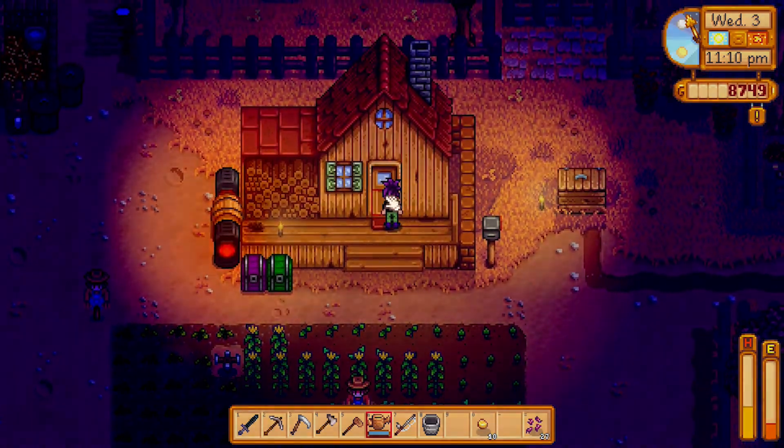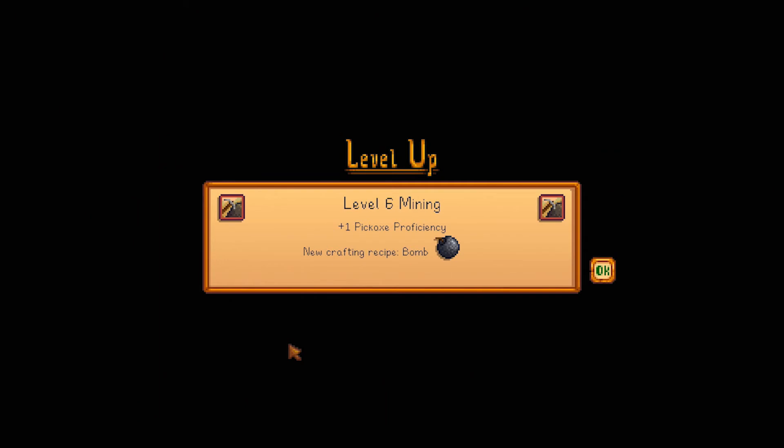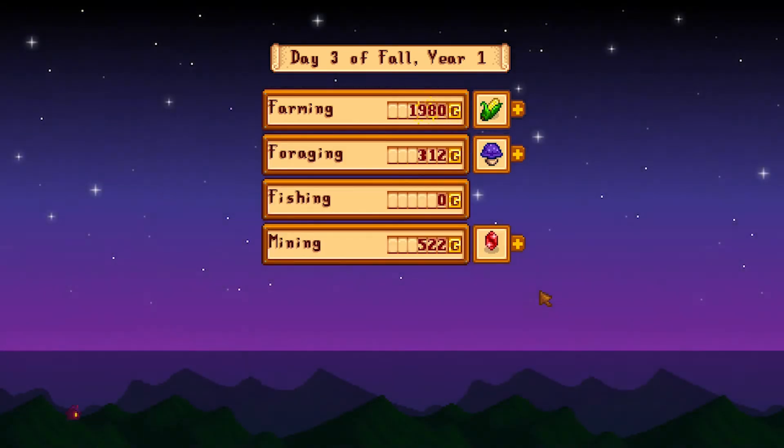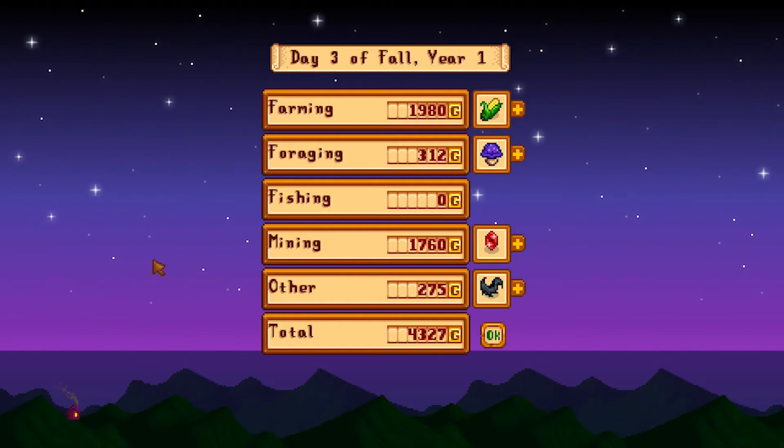All right, let's see how we did. Nice — Mining level one, pickaxe proficiency, we can make bombs! Nice, we sold a diamond for 4,300 gold. I love that we're not even selling many crops. 750 from that, 750 from the rubies — yeah, that's pretty solid. Well, that was a good day again. Tomorrow we're going to go get our geodes cracked open, we definitely need to start planting more grass — that will be very important. We'll keep preparing and making more money. See you next time, thanks for watching, bye!